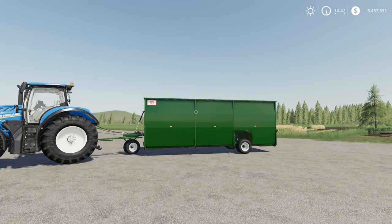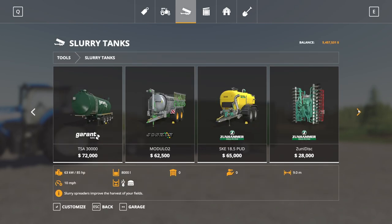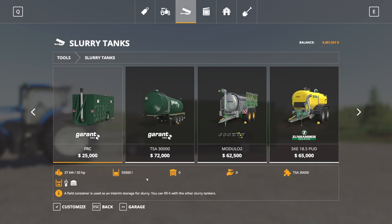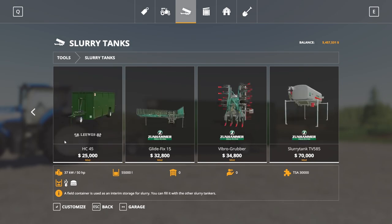Next up we have the Luz HC. This is by CG Production and CCL Modding. This is 5.91 megabytes to download, and this is for PC and Mac players only. It's going to be found in the store under slurry tanks. This is a field tank that holds 55,000 liters and is 25,000 to buy. The other one is also 25,000 to buy but holds a little less. It holds liquid manure, slurry, or digestate, and requires 50 horsepower.